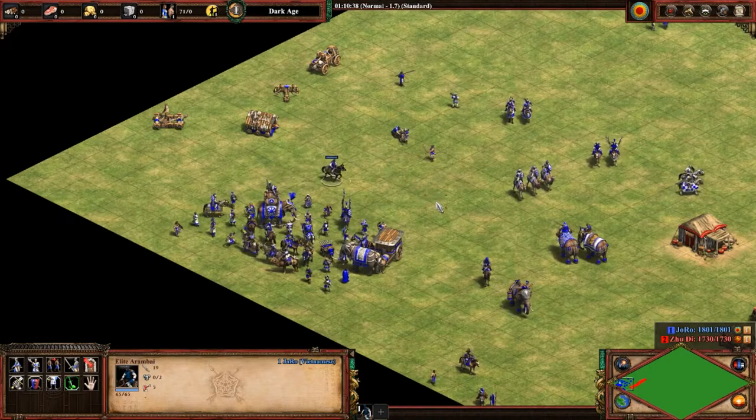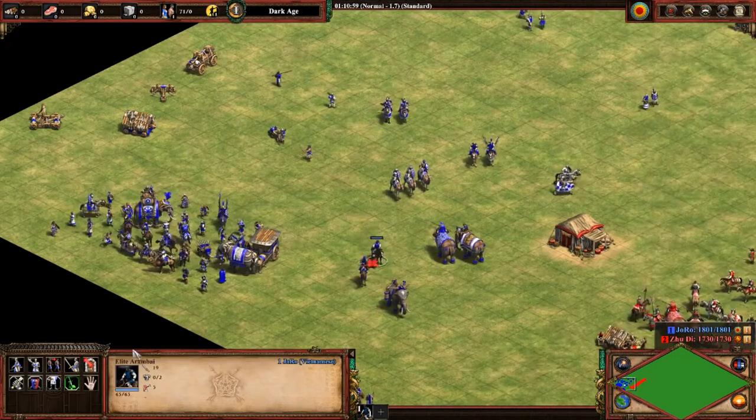Next up is the Ratha, a Burmese unique unit — also a ranged cavalry unit. It only costs wood and gold. It's quite strong; these are the elite versions so they're a little stronger than what you'd see in castle age, but it's a very strong unit.